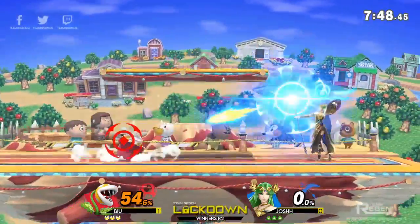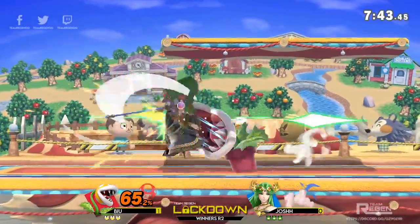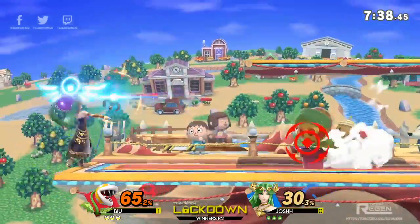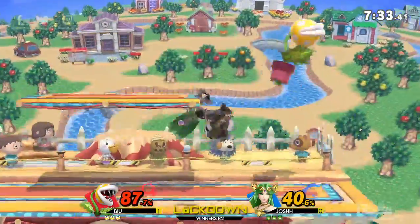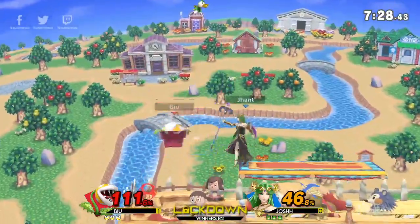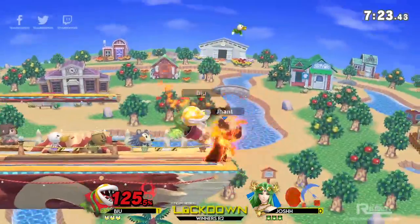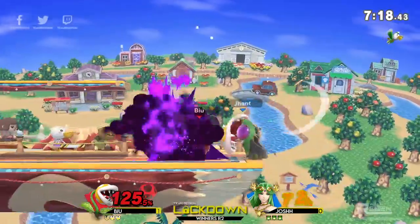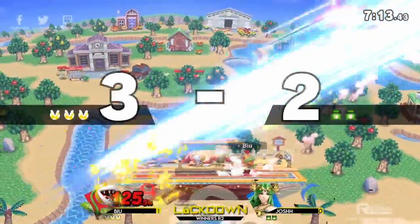Josh's Falco possibly couldn't do much work there, but Palutena is a better character — she has a lot more range, a counter, a reflector, her Reflect Shield, and is one of the best characters in the game. B-You still has a lot of rage going on and is just playing around it, catching the regular get-up there.